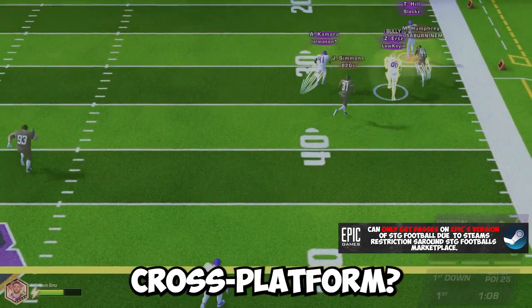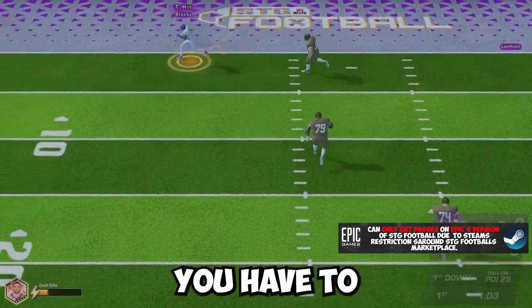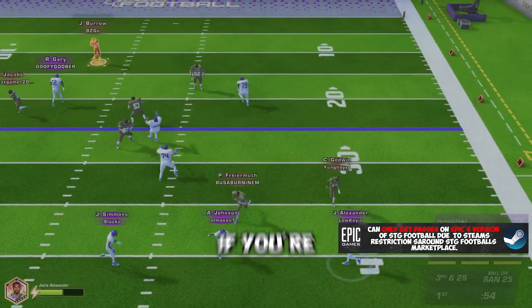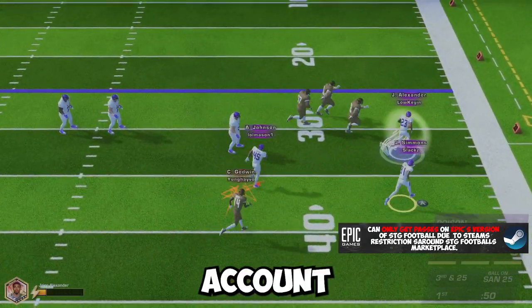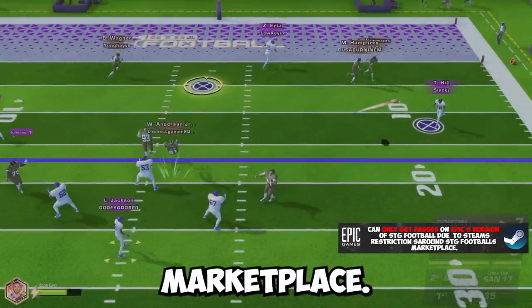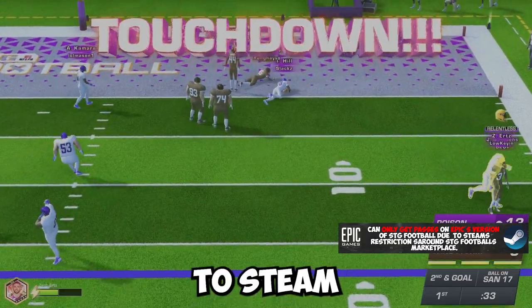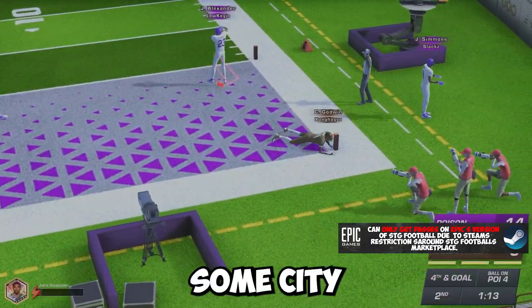Are the passes cross-platform? You'll get boosted XP at the end of the game, but to buy the passes you have to be on Epic Games. If you're coming from Steam and want to be a pass holder, you have to migrate your SDG account to Epic Games due to restrictions around the SDG marketplace. Once you do migrate it, you can't go back to Steam and you'll have to make a new account on Steam if you want to play SDGFootball.